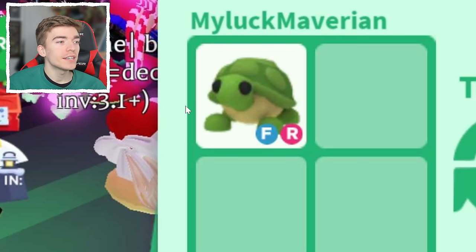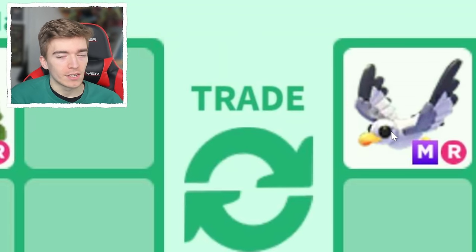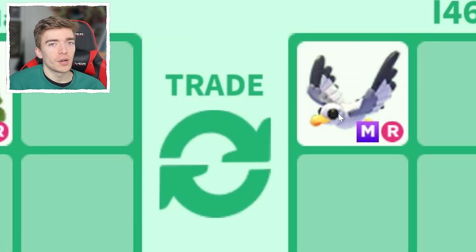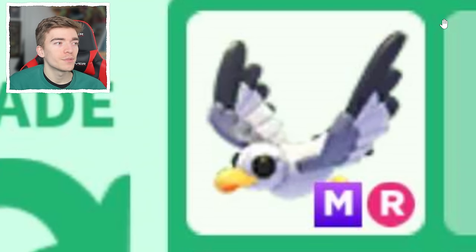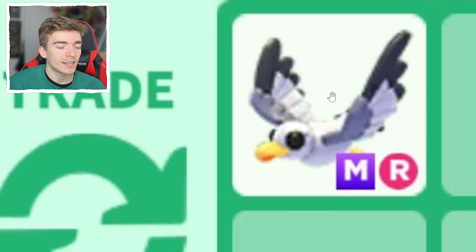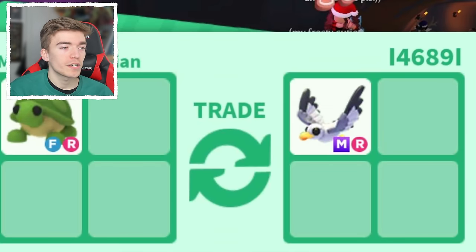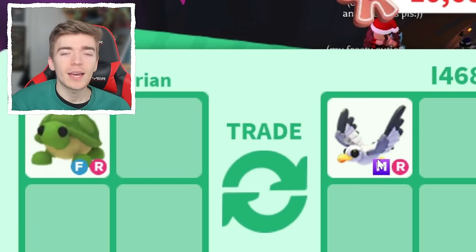This person also traded a fly ride turtle — again, it's a great pet — and what they got for it was a mega ride seagull. Now, I know this is a difficult pet to get, but there's not much demand for it. No one says that their dream pet is a pet seagull, which is why this pet isn't really loved by anyone. It's a mega and it's a ride, and they're trading it for just one legendary. So in terms of how long it took to get that, probably a long time. Let me know in the comments if you think that one's a win or not.